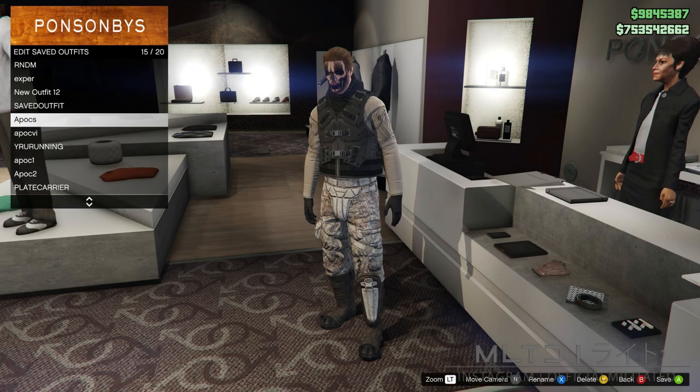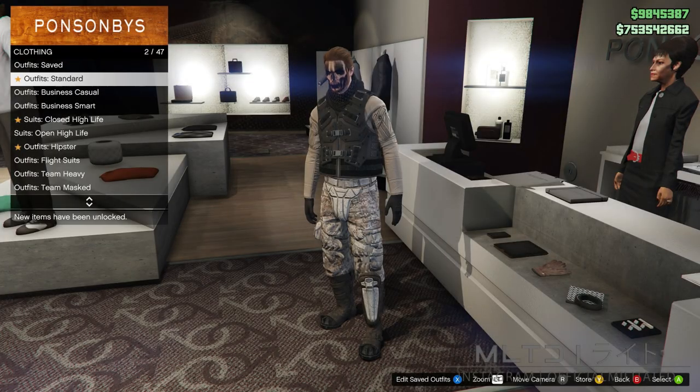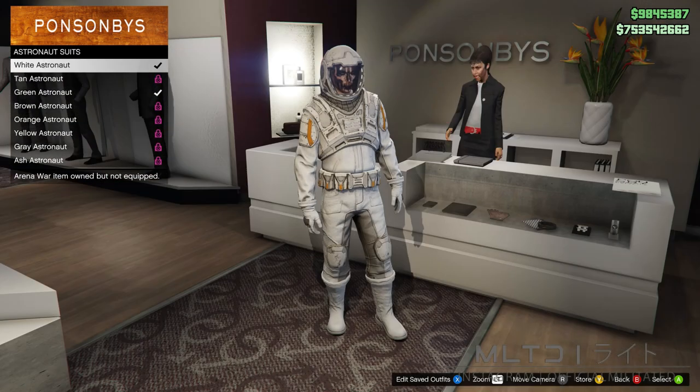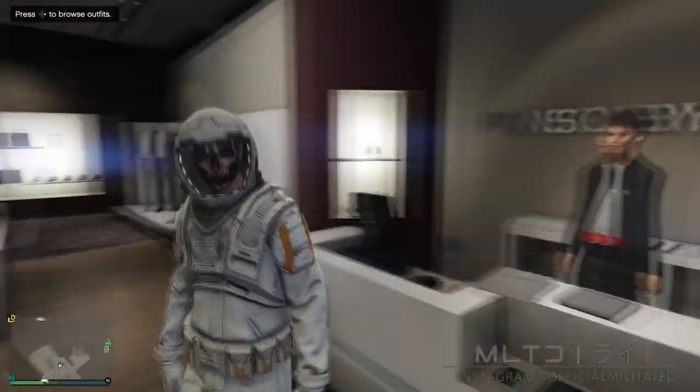Please do make sure that you save it because that is a very important step that some people seem to always miss. Now we're going to start browsing the outfit section once again. Go down to the bottom and go to outfits arena war. Note that the astronaut suit can be pretty pricey so do keep that in mind. For now though we're going to head back over to the telescope at Del Piero Pier.